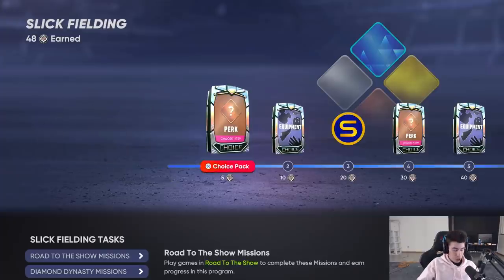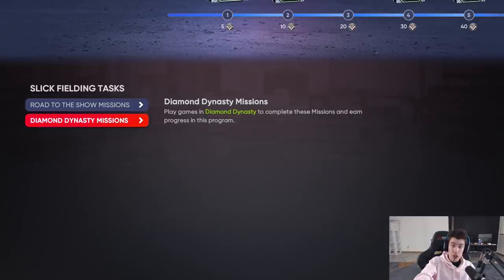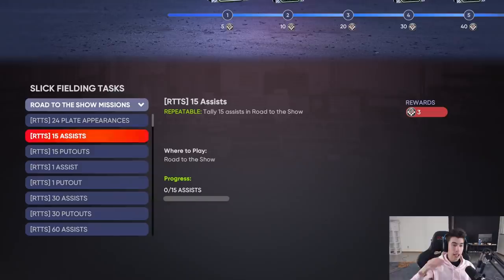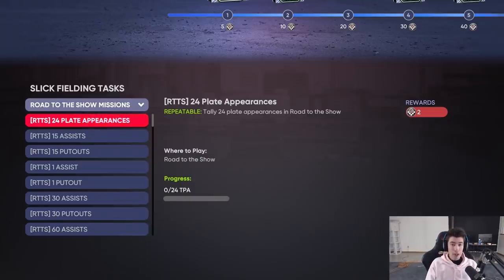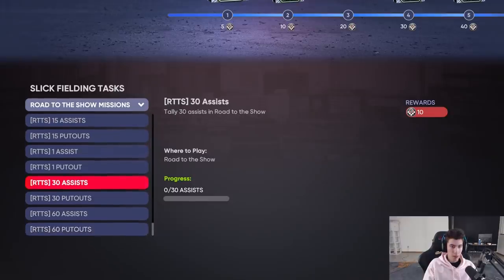If we go down - pressing down on the d-pad - it takes us to the tasks for the loadout we have. I have Slick Fielding, so you can see Road to the Show missions and Diamond Dynasty missions. For my Slick Fielding in Road to the Show: plate appearances is repeatable - every 24 plate appearances I'm getting two ball player program points. I would assume you have to actually play to unlock this, not simulate. Then there are assists, put outs - repeatable ones - and non-repeatable milestones at 5, 30, and 60.